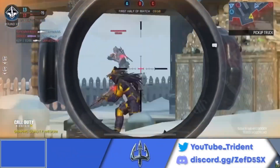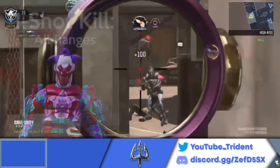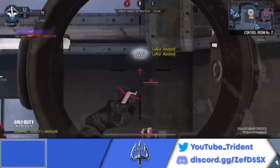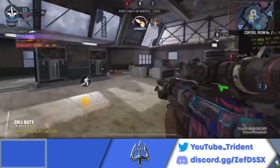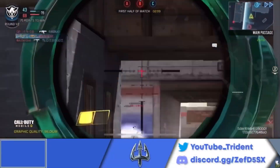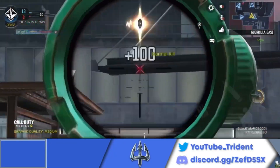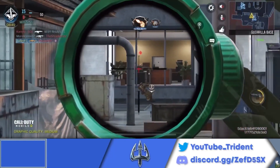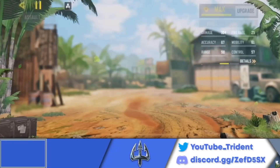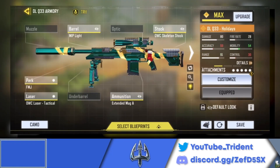The number 5 spot is a tie between the Locus with stopping power and the DLQ. Both snipers are one-shot kills to the upper body and above, but will get hit markers if you hit the legs. They have the same hitboxes, so neither will have more hit markers than the other. The Locus is going to be a better aggressive sniper with better quickscope accuracy, whereas the DLQ is more ideal and stable at longer-range gunfights and longer-range maps like Hi-Rise. Here's the loadout and gunsmith with stopping power for the Locus, and here's the gunsmith for the DLQ. Now let's hop into number four.